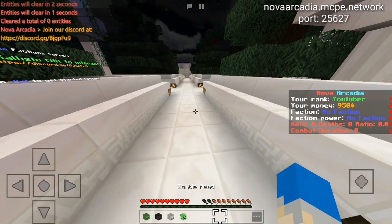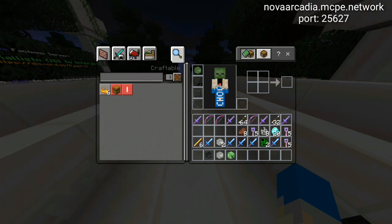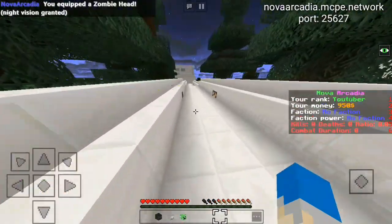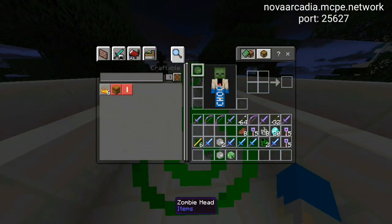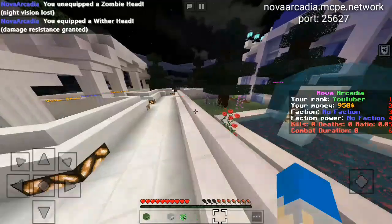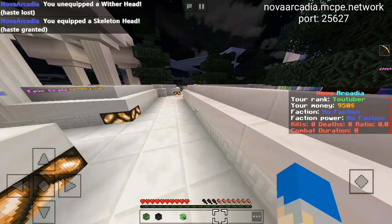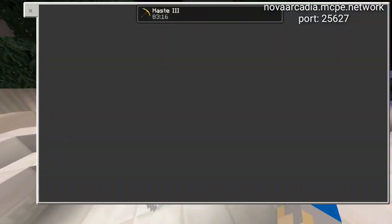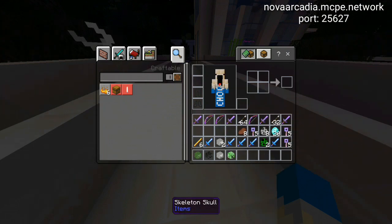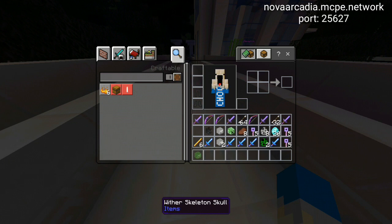Now let's look at the heads. The zombie head gives Night Vision — pretty cool, probably going to be wearing that 99% of the time. The wither head gives Resistance 3 — imagine maxing this out with Protection 4, that's insane. The skeleton head gives Haste 3, which is amazing for mining. The creeper head's potion effect isn't set yet.